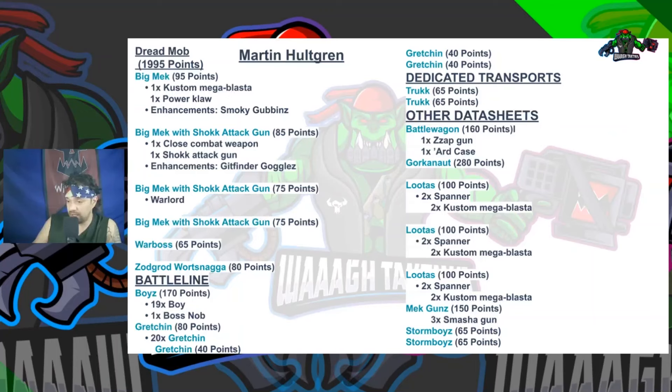For Battleline we have the Boyz and four units of Grots. Two Trukks for transports, one Battle Wagon with the Big Zappa, and a Gorkanaut for his point efficiency — he's cheaper than the Morkanaut and puts out volume of shots, which you kind of lack surprisingly in Dread Mob against hordes. The three units of Lootas were all 10-man units with two Spanners each, having the Custom Mega Blasters.